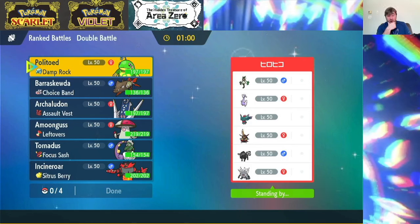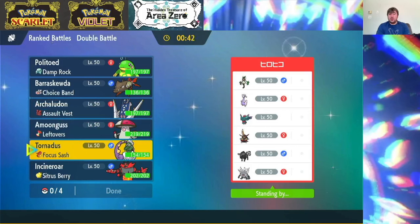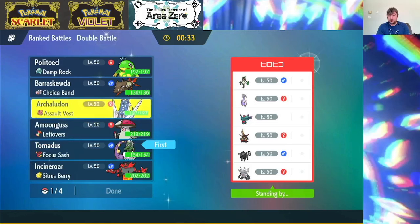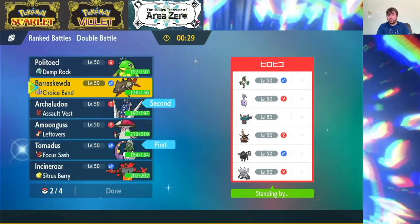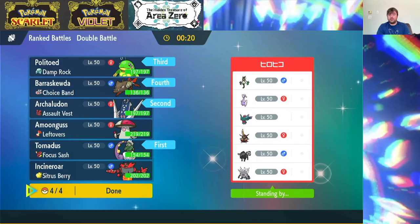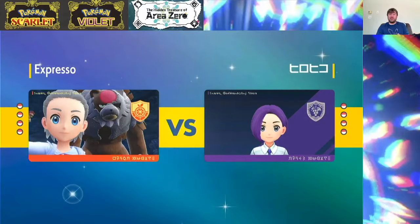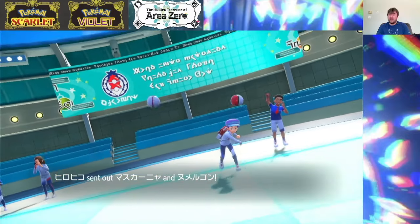The team doesn't look too bad at the end of the day. Intimidate off Paldean Tauros could be annoying, but Flip Turn could easily just undo that for Berescuta. I think what we'll do is go Tornadus and Archaladon, then I can always switch in Politoed to bring in the Rain and go straight Bleakwind. We'll bring Berescuta in the back, and if someone goes down quickly, Berescuta can come in. I don't really dislike locking into Liquidation, especially with Rain on the field. My opponent had a few Dark types that are definitely not going to appreciate a Close Combat.